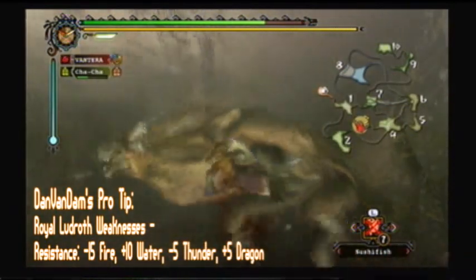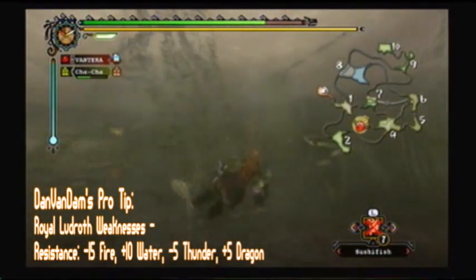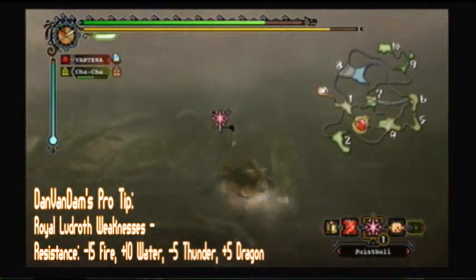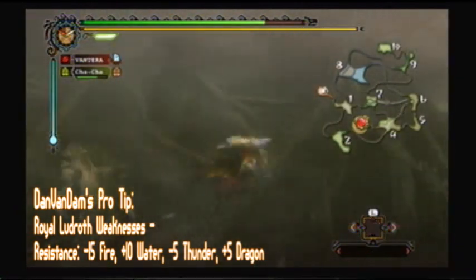As you can see by his pattern underwater, he's really a joke. He's honestly a big joke. I mean, he looks very intimidating when you first encounter him, but honestly guys, once you figure him out, he's one of the easiest monsters you can farm, if you want to go that route.